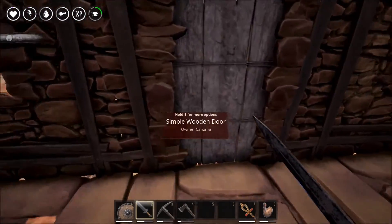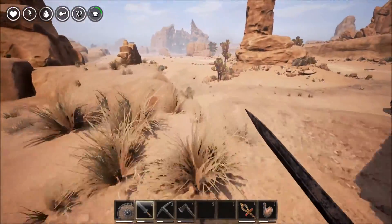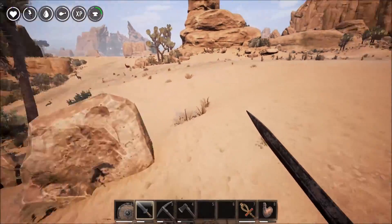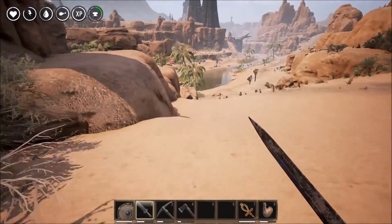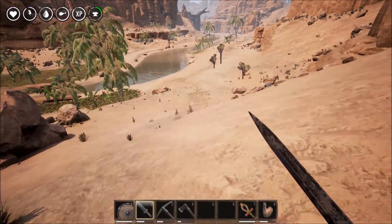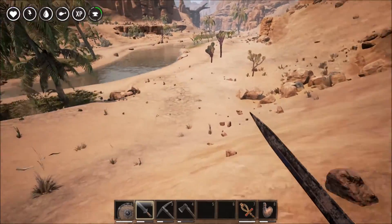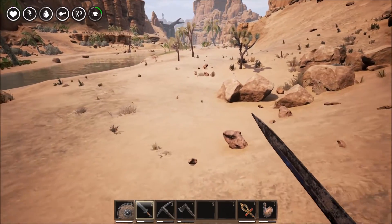We need to grab some water as well. I'm going to go the longer way and not through the spiders because I don't have enough of the sword to be able to deal with that. If I have to make a stone sword, then I'll make a stone sword. But we're going to go this way and get some leather as we're going down. I could have grabbed the iron as well going down, but it's fine.